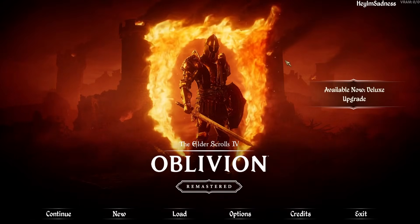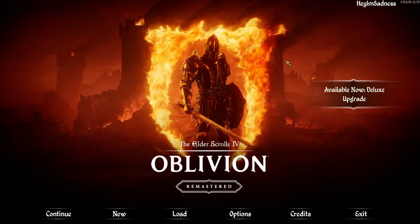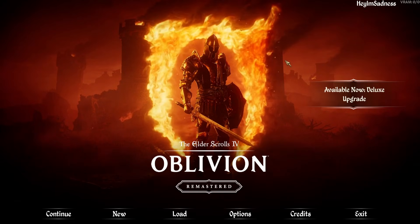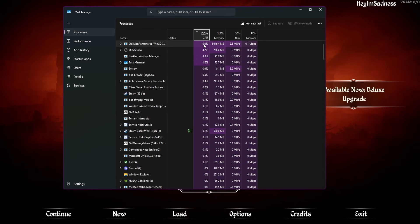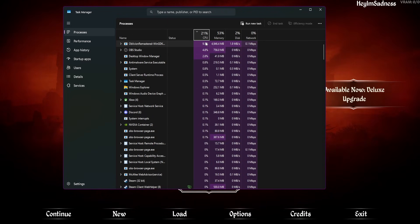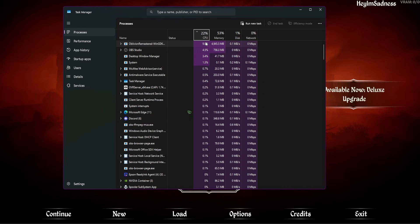Hello ladies and gentlemen, your sadness has returned, and today we're going to be talking about a little problem that's popping up in Oblivion Remastered. I'm going to go ahead and push Control+Shift+Escape, and that's going to bring up my task manager. You can see my CPU usage right now for Oblivion is 10%. The other day, before I figured out what was going on, this was getting maxed out at 100%, which is not good — it's going to run like garbage, and obviously it's just not good for your PC.